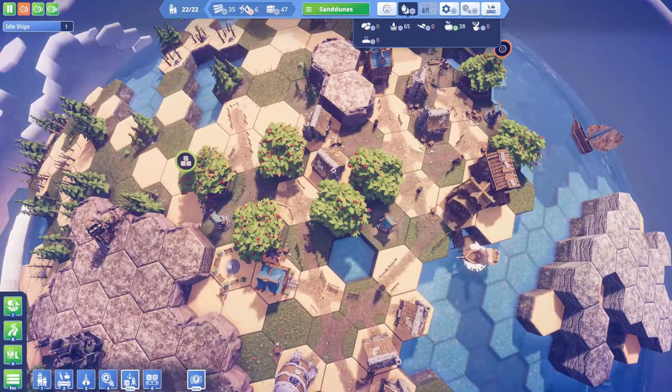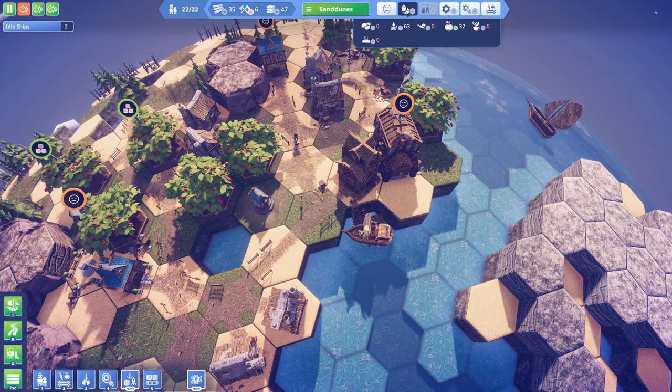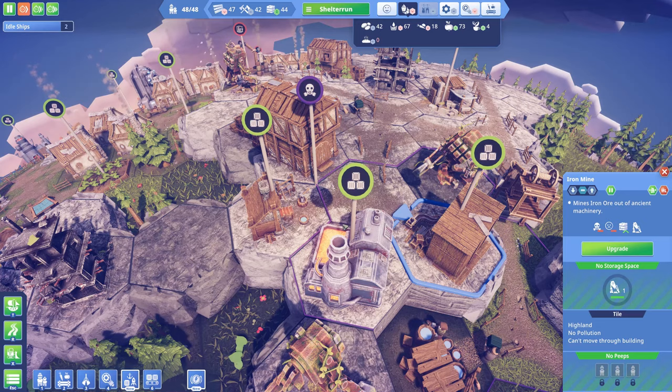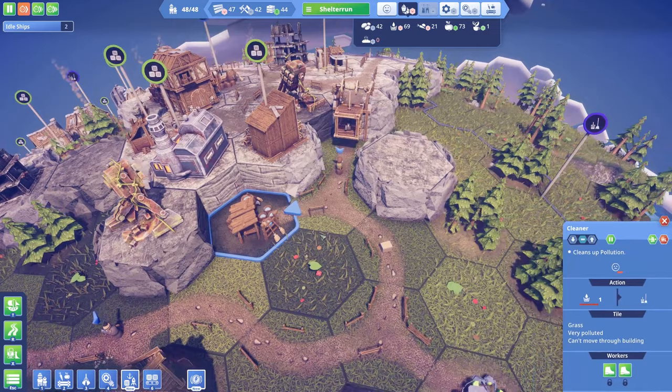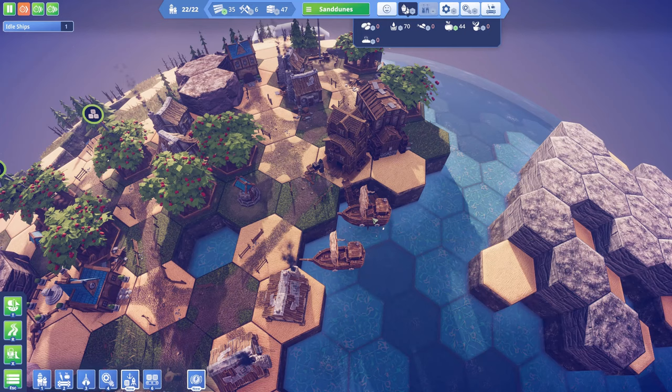I should be able to carry a lot more fruit over to Shelter Run. Let me check Shelter Run — no pollution, no pollution, and no pollution. You can see how effective the cleaners have been. The scout ship is idle — I need to give it a chance to scout the other parts of the planet. The ships are here — this one is taking the fruit over.